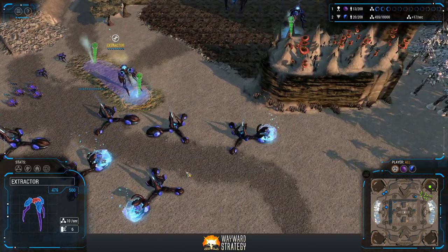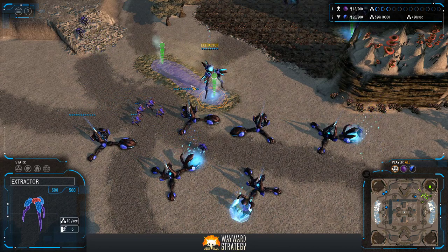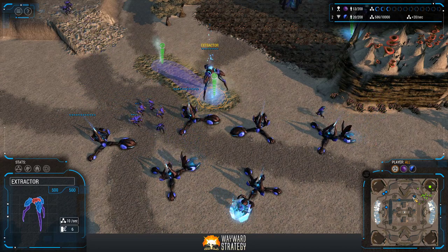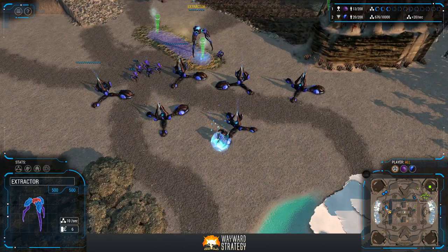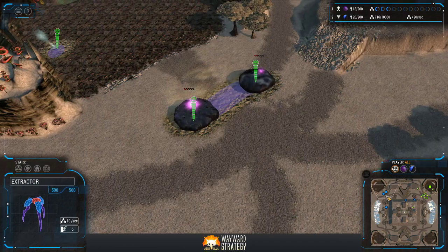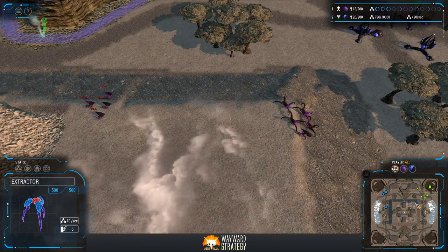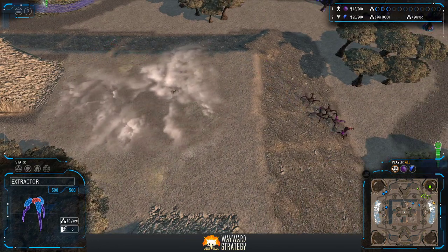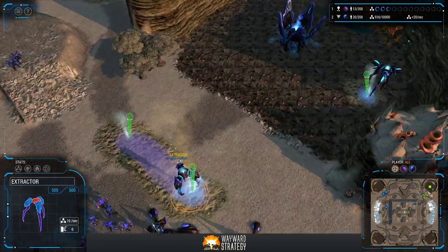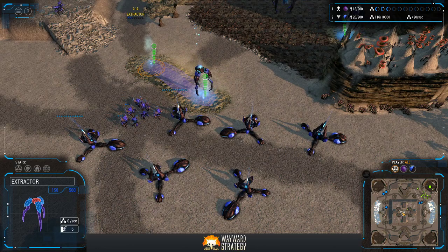In spite of these two extractors, Balkarn is doing pretty well economically, getting a steady stream of clashers out, which is going to be a problem pretty soon for Awesome Socks. Awesome Socks is now sitting happily on three mothers, probably going to be saving up for a fourth as soon as possible. Four to six mothers is a pretty comfortable economy for the Goo, especially against this two-to-three extractor play from the Shroud.